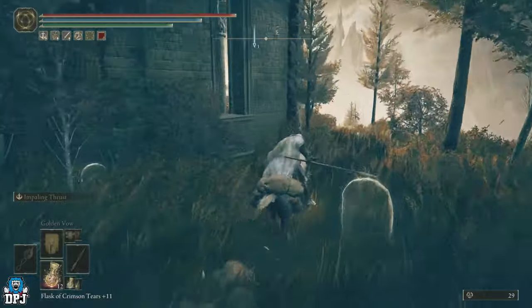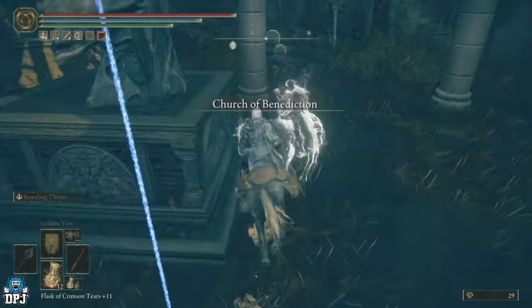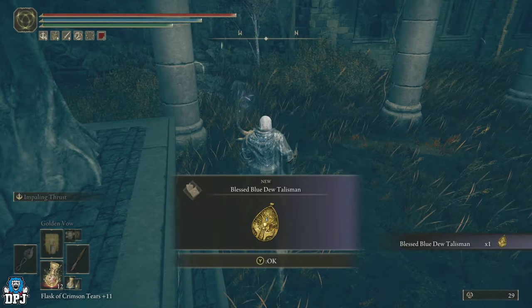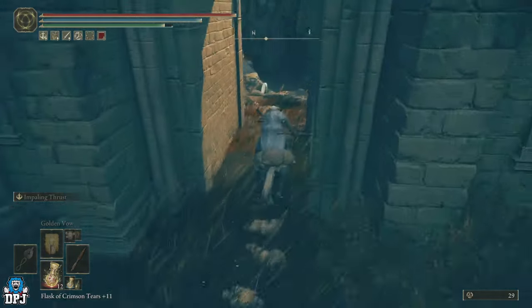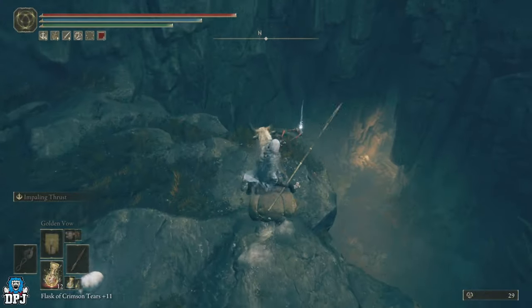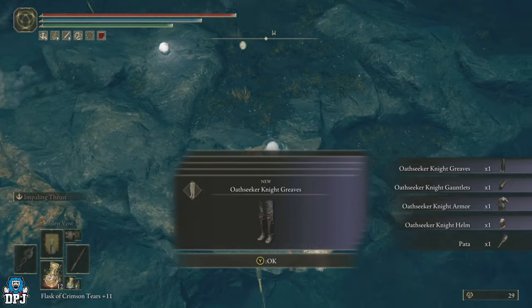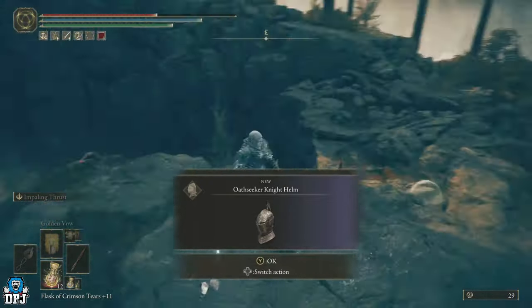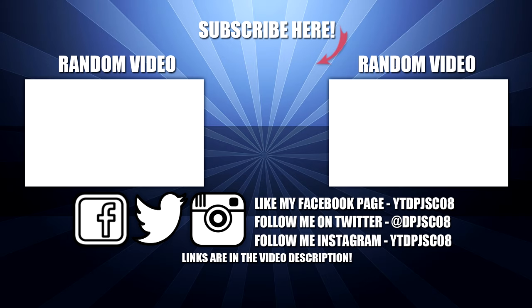Through here — there will be an enemy who will try to attack you, don't worry about him. Jump down here and from here you will see the talisman is right inside the church. When you come outside, around the area you'll find the Old Seeker armor set as well as the Pata weapon. Short but sweet — if you enjoyed the video leave a like, subscribe, and I'll see you on the next one.